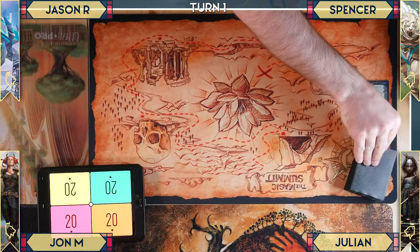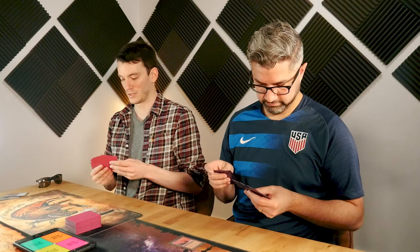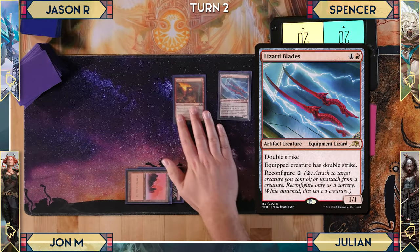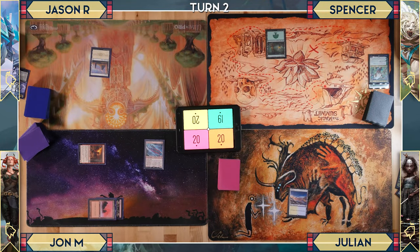Early turns proceed with lands being played around the table. Then on their turn, the player casts Lizard Blades — a 1/1 with double strike — moves to combat and attacks Spencer for one, dealing one additional damage from the attack trigger, and one damage to Julian. Pass.